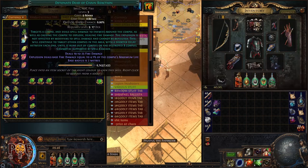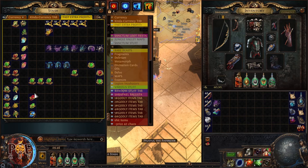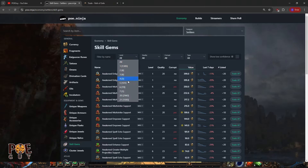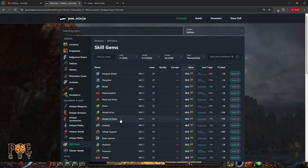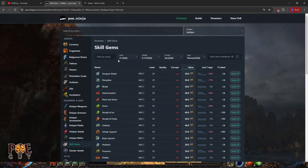Other gems you can level up here are transfigured gems. You can get them from the lab or by turning in certain divination cards. Or if you're very lazy, you can buy auras. These auras at level 21 give you some profit and you don't need to apply quality, so you don't need to put gem cutters. If you don't know which gems have the most value without quality, it's very easy — go on poe.ninja. You have skill gems, put level 21, quality 0, corrupt yes, and normal. Here you can see the gems that at level 21 award the most profit without quality. It depends on the meta — for example, Tempest Shield, Discipline, Determination. These are the ones you want.